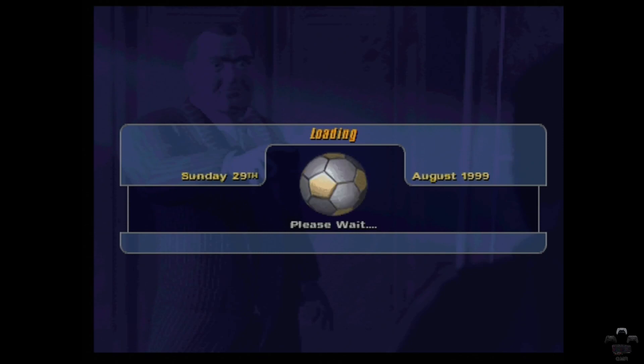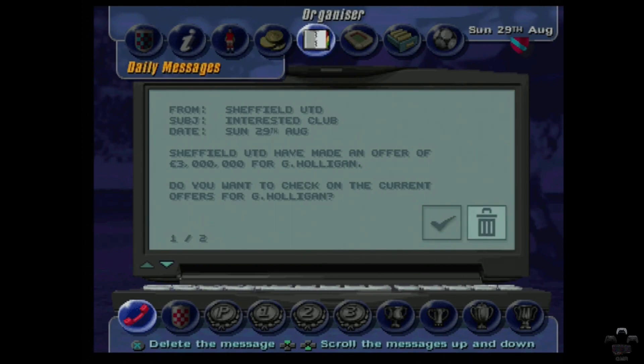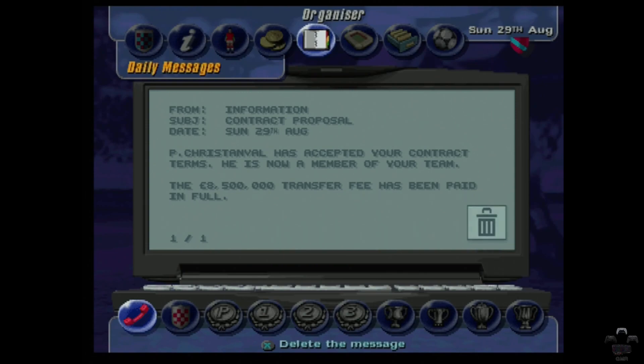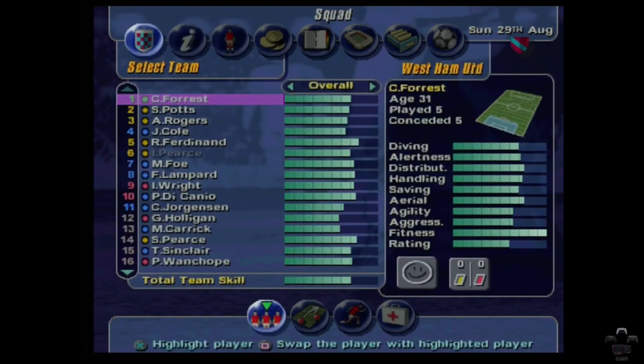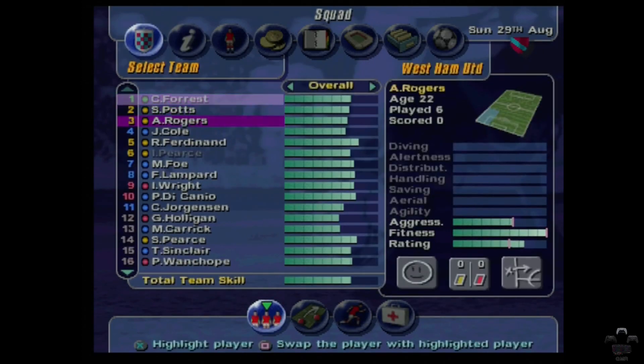How many games have we played now — eight maybe? Six games? Ian Pearce has been banned from one match due to his misconduct. Sheffield United have made an offer for Holligan, which isn't going to happen. And he's accepted my terms — who wouldn't at 30 grand a year? We're third in the league! Fucking yes! The only downside is Tottenham Hotspur above us. No one needs to knock Tottenham off their little pedestal — let's knock them down a few pegs.